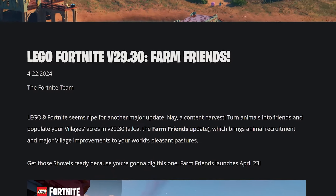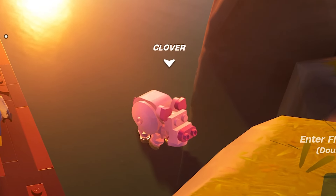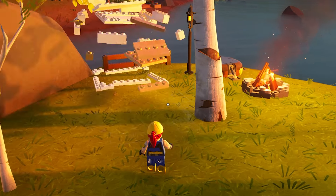LEGO Fortnite just got a new update, and here's everything you need to know about it. Animals can now be tamed and added to your village. To do this, you'll first want to build a barn.